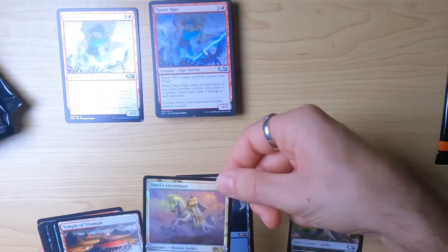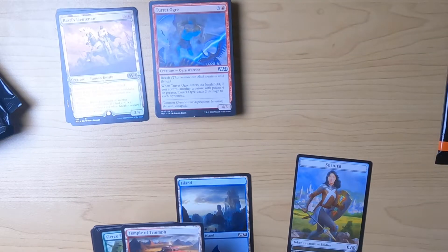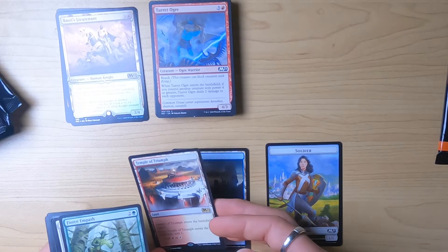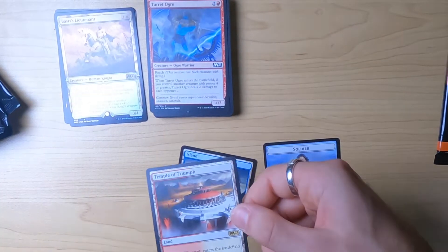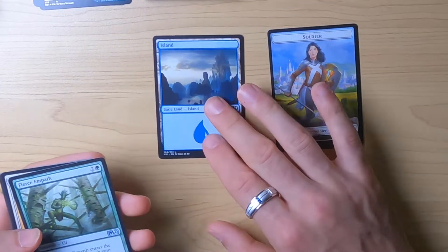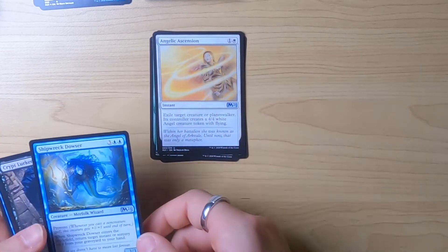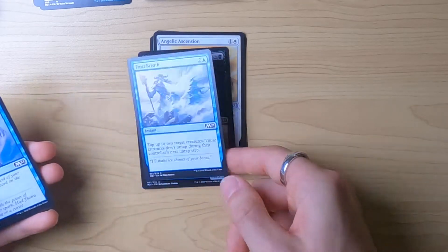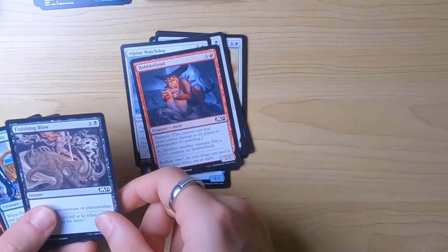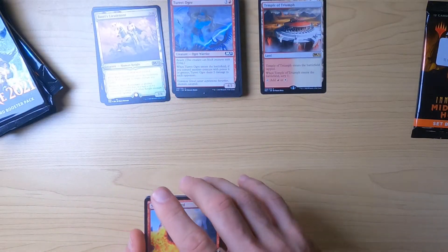Booster pack number three: another Soldier, Island, and another foil one — Baris Lieutenant. You guys are gonna hate me in the comments for my random pronunciation. I'm picking this one up — it's got a little foil marker on the bottom. I'm not sure what that means, so let me know in the comments. Actually, that marker is a rare indicator — it tells you the card is a rare or mythic card. Some uncommon cards actually have higher value than some rare cards, which is interesting to note.